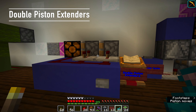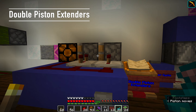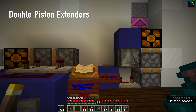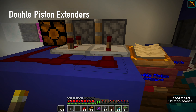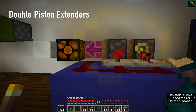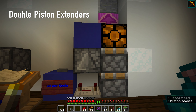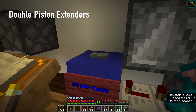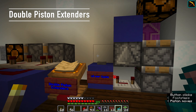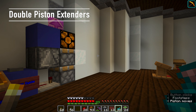Double piston extenders: here we have a standard horizontal double piston extender and here we have a compact vertical double piston extender. The only thing that relates these two together, besides having two pistons, is that their timings have to be two-four-zero — that's how they work. The only caveat is that for any multi-piston extender that uses observers you will almost certainly have to have two inputs to do a full cycle, whereas this one does the full cycle all by itself.